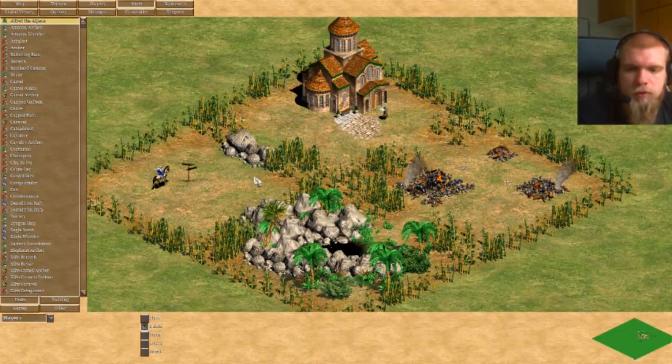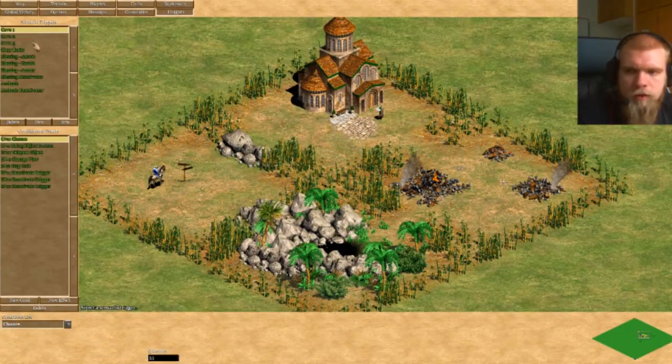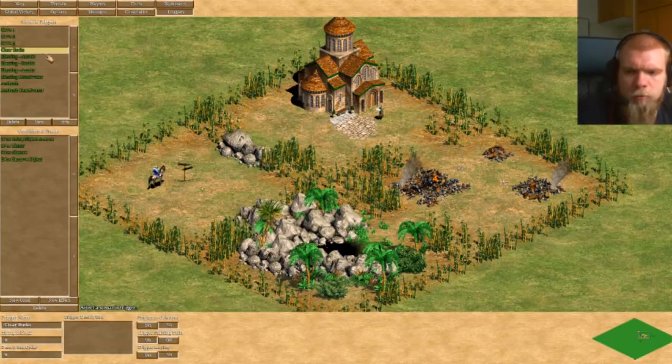If you ever wanted to have some sort of randomness in your scenarios, you can implement that easily using the chance trigger. I built a small scenario here — a little RPG — but you can also use it for a fixed force, build and destroy, or any other kind of map, just to show you the capabilities of the chance condition.